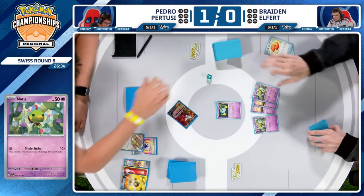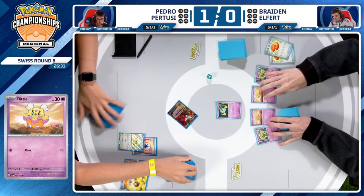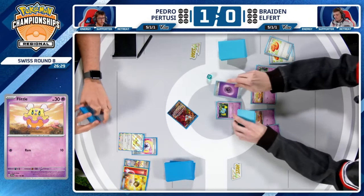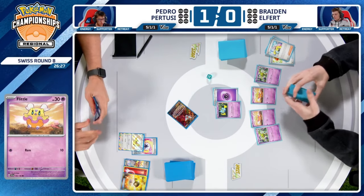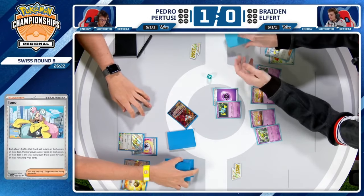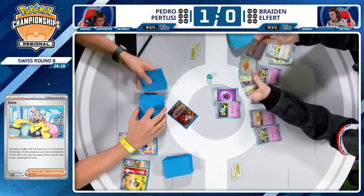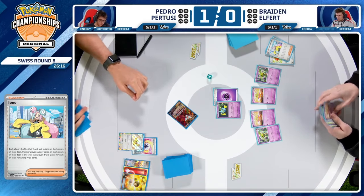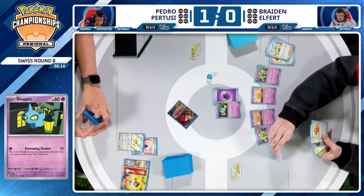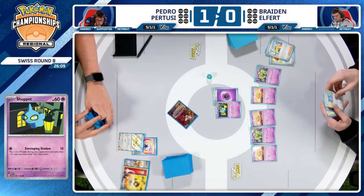We know Braden has prized two Xatu, and that is really bad with any matchup with this deck, but especially here — because you want to be utilizing as many Xatus as possible, getting all those extra energies onto Espathra EX so you can reach for one-hit KOs on the Grass-weak Charizard EX. It'll be a lot more difficult for Braden to reach for those big numbers.